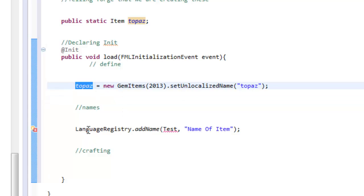Now let's set the item display name. LanguageRegistry.addNameForObject - we don't have 'test' defined, only 'topaz', so highlight test and call it topaz. Then for the display name string, I'm going to put a capital T and call it 'Topaz Gem'. So when you're holding it in your hand and you look at it, it'll say Topaz Gem.